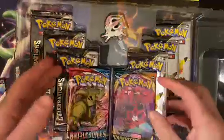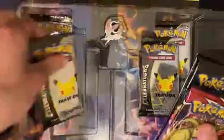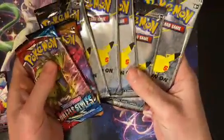And then we got a bunch of packs, which is what we're looking for. Oh, forgot about the Sylveon pin too. I'll get that out in a second. So we got a Battle Styles, a Darkness Ablaze, and six Celebrations.